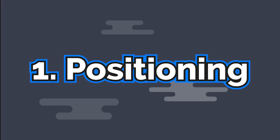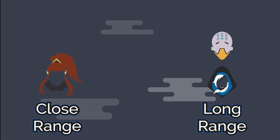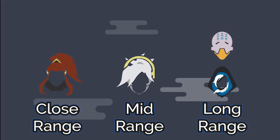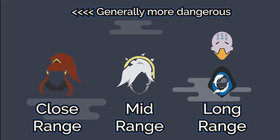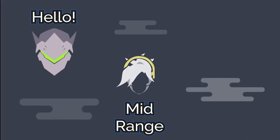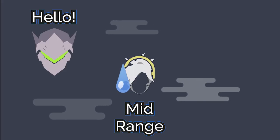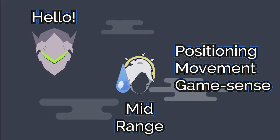Let's start with positioning. Mercy is not a close range nor a long range healer — she is a mid range healer, which means to be effective, you have to be relatively closer to the battle in order to do your job. A big caveat to this is that you lack the offensive capabilities to peel for yourself and stay alive like other healers. This makes positioning, movement, and game sense your biggest assets to your survivability.